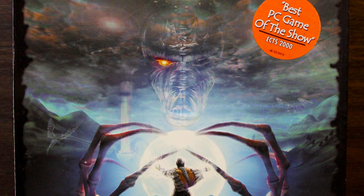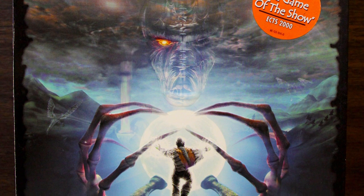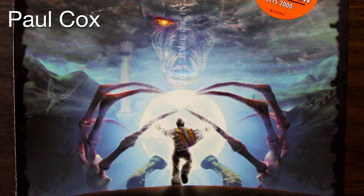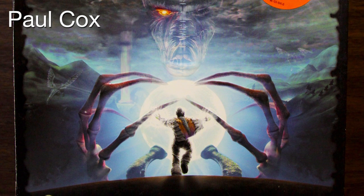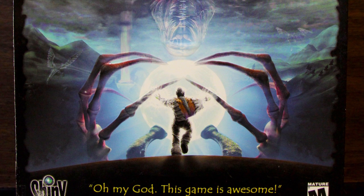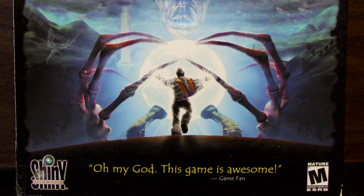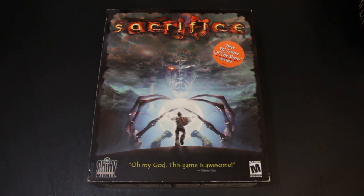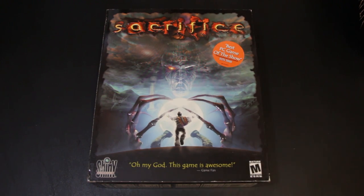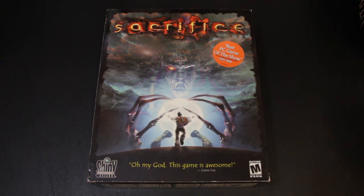And of course it was also by Shiny, and I knew something good would be happening here. Something interesting is that the cover was put together by Paul Cox — he's the one credited for this. But this is the only box art credit I can find for him. It looks like he went on to be a service level coordinator for Blizzard. If you're going to have one box to your name, this is a good one — it's brooding and threatening.